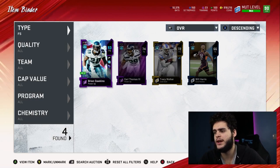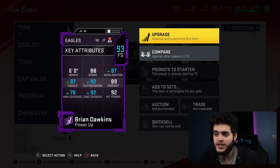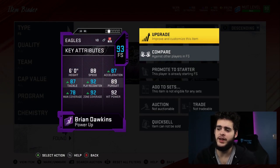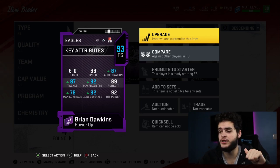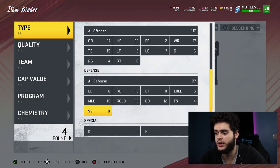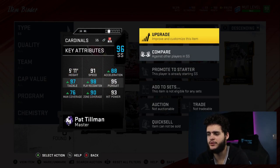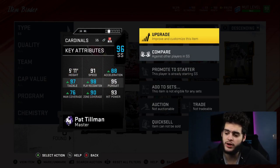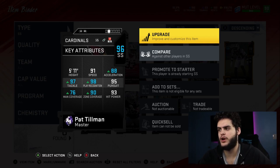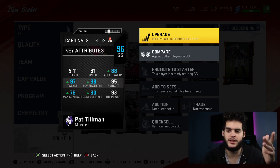At free safety we got Brian Dawkins — best purchase I've ever made. Got him for around 185-200k, super cheap for his stats: 88 speed, 87 acceleration, 87 tackle, 92 play recognition, 89 pursuit, 92 zone, and 92 hit power. He's lovely at free safety. At strong safety, obviously we got Pat Tillman: almost 99 play recognition, 97 tackle, 88 acceleration, 95 pursuit, 93 hit power, 99 zone. Him and Dawkins lock up their spots on the field. The only thing that'll make me replace Dawkins would be Sean Taylor. Pat Tillman will never leave this team.